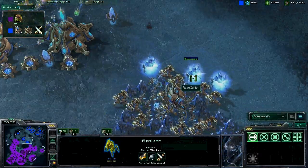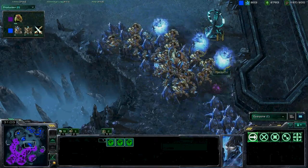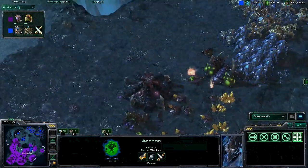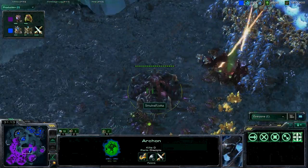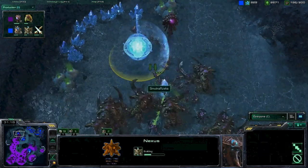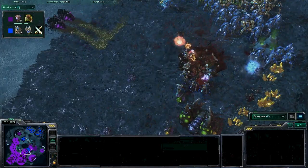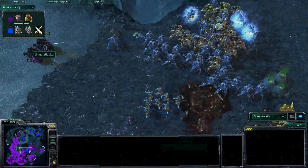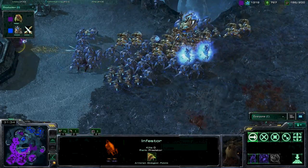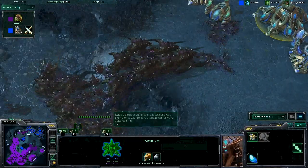I saw the Templar Archives coming down — looks like he just wants to get a couple of Archons in there. Both armies are going around. Ragequitter is going to take out this expansion really quick while Smutna is not going for this stuff. Looks like we're going to have a face-trade scenario here. A couple of Infestors are out there. It's not going for these rocks — it's going to come up here into Ragequitter's expansion and Rage is retreating.